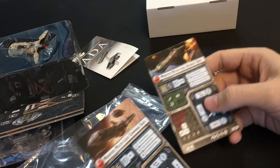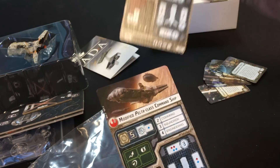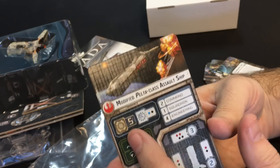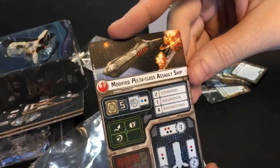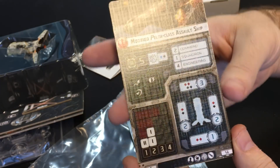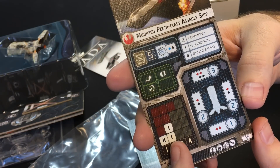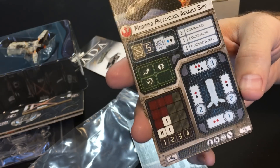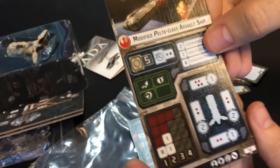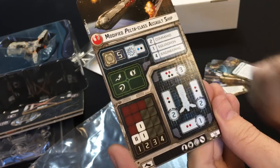Now let's look at our ship cards. The Pelta command ship is awesome. We've got 56 and 60 point versions — let's look at the 56 first. This is our cheaper version, the modified Pelta class assault ship. Hull of five, anti-squadron of a blue and a black, so pretty good anti-squadron. We've got three different defense tokens. The real interesting thing is the movement — it's only speed 2, which is surprising, with a 2 then 1-1, so it's going to be a very slow ship, but it'll still be able to turn fairly well. Dice-wise, we've got red dice all around, strong in the front, pretty decent out of the back, and black dice on the sides and front.